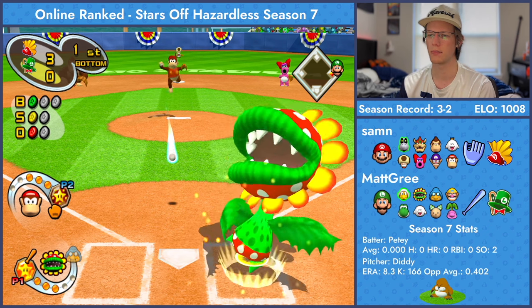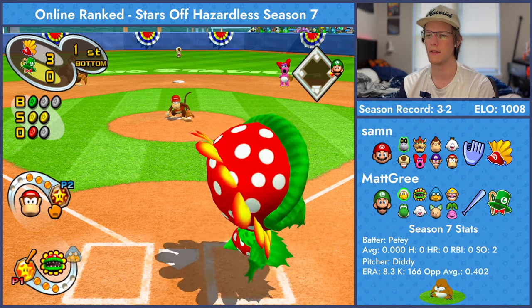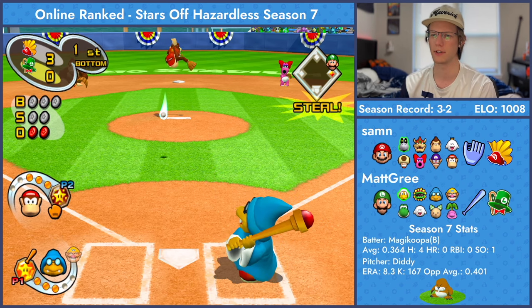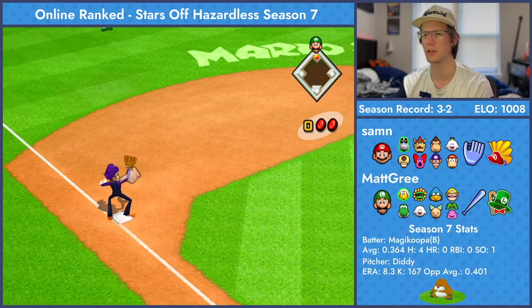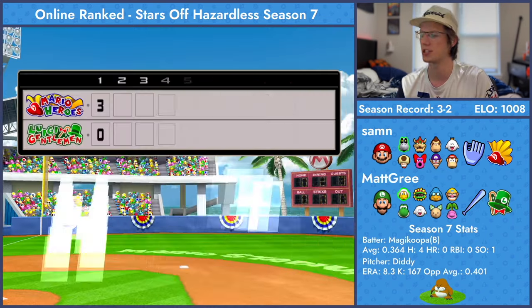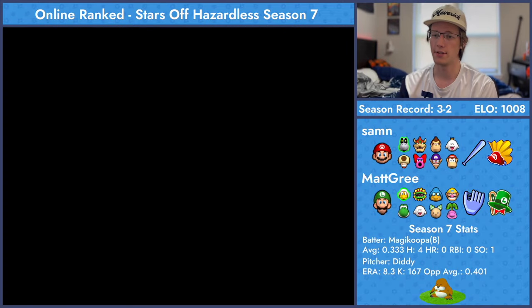Favoring that outside part of the plate against these power hitters. I'm gonna miss on that one. No star usage here. Two outs — might just push it with Luigi and get a perfect steal here. Being safe. Now maybe we look to star — can just go for a hit and run with the slap. DK making the catch just a bit early on that match swing. It was looking very nice if that was down.